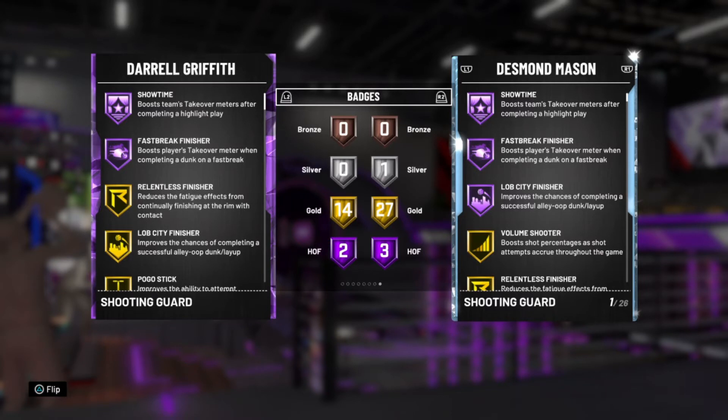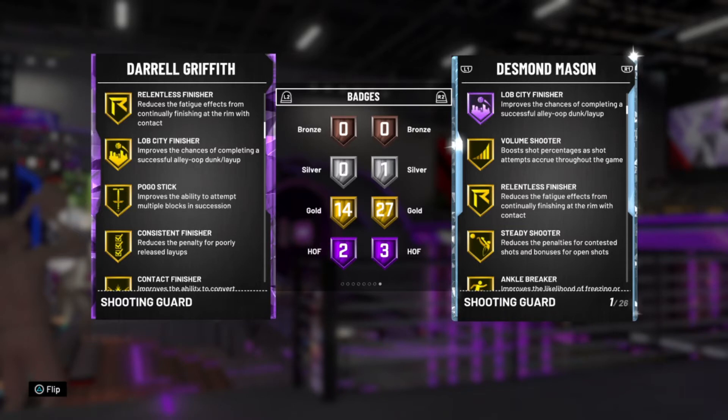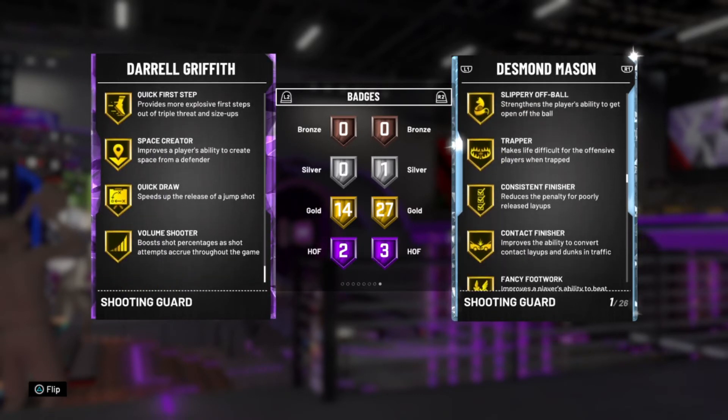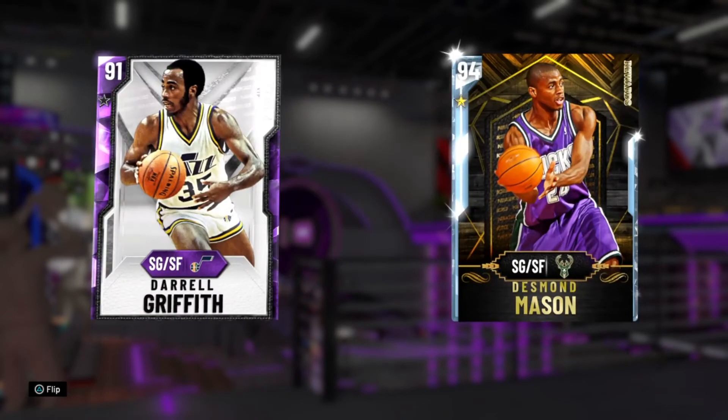He comes with two Hall of Fame badges — showtime and fast break finisher. He also has relentless finisher, lob finisher, pogo stick, consistent finisher, contact finisher, fancy footwork, acrobat, giant slayer, difficult shots, downhill, quick first step, space creator, quick draw, and volume shooter. Tons of good badges, but no shooting ones yet — I'm assuming he'll get them once he evolves since he'll most likely get a high three-point rating. Daryl Griffith may be worth the grind if the requirements are easy like games played, threes made, and points scored.